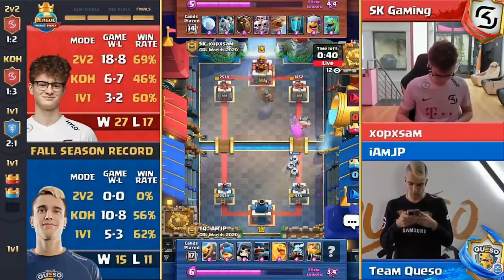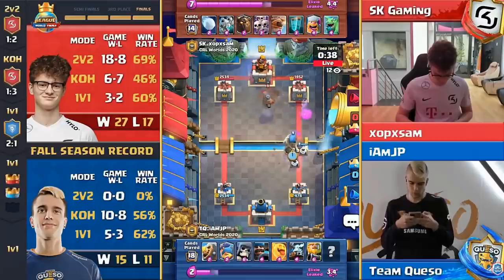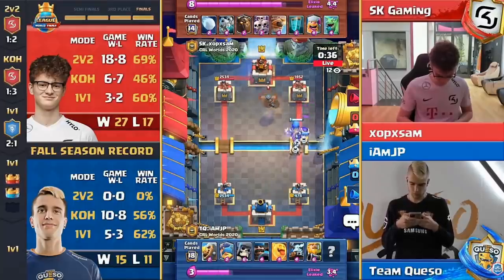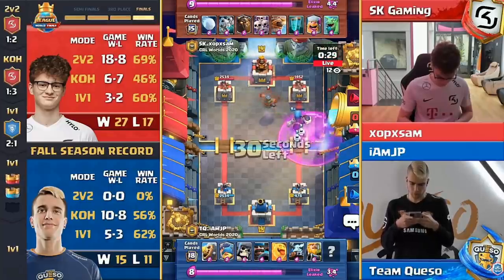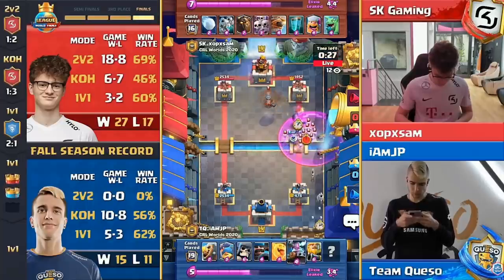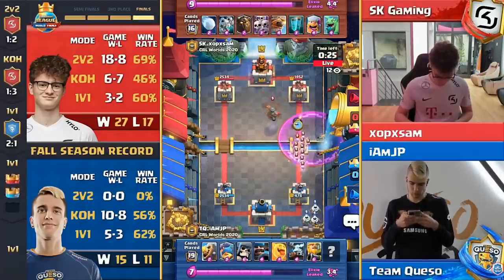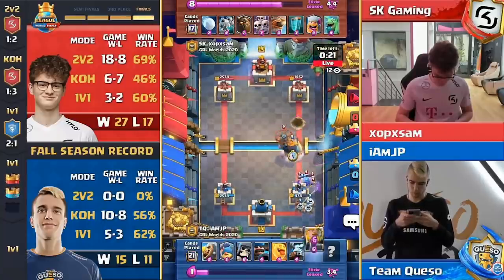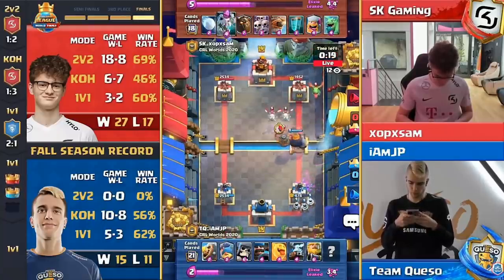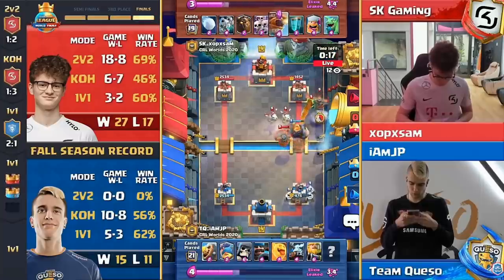Flying machine down in response to the hunter, and the barbarian will not get there. Giant skeleton this time with healthy zappies behind — very very important. Those zappies doing a lot of work to support that giant skeleton. Has to find some way to stop it now. Skarmy comes out — skarmy raged up means the fisherman has to come out as well. 478 HP stands between Sam and a world championship.